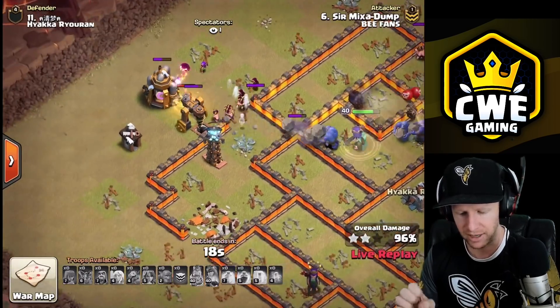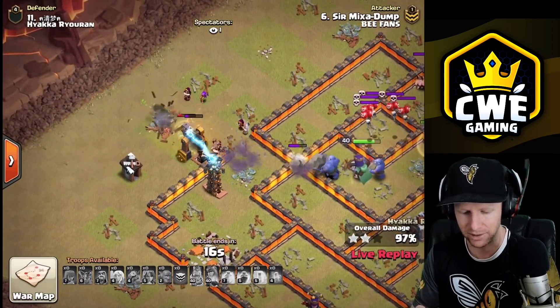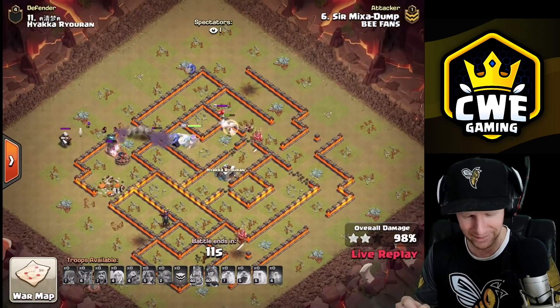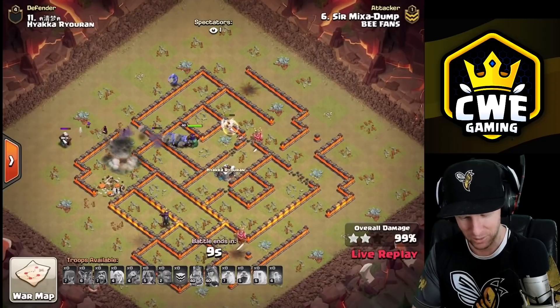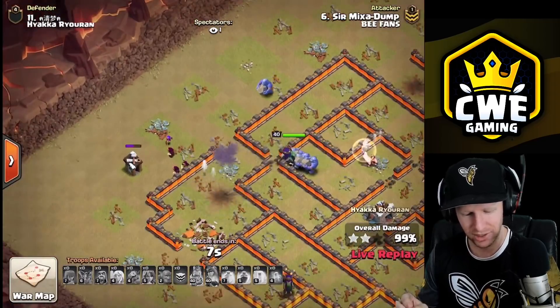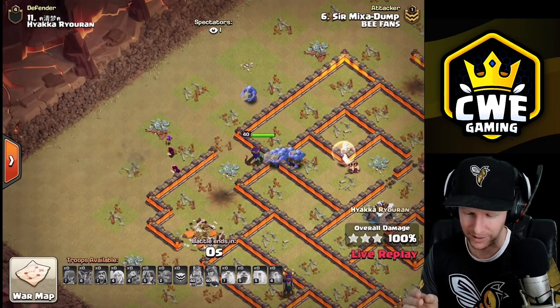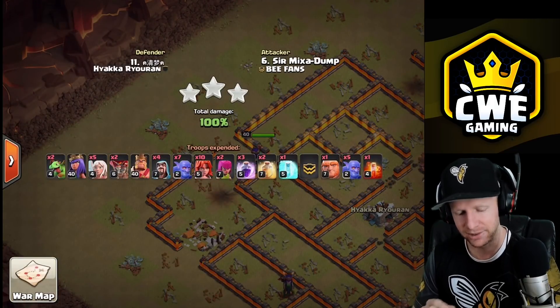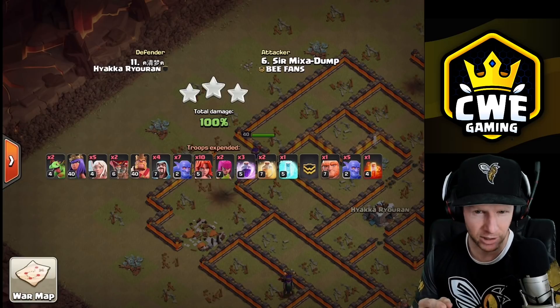It's looking like a three star for Mixa Dump - no siege machine, doesn't even need it. This is one of my favorite strategies at Town Hall 10. As long as he doesn't time fail - which he won't, because that baby dragon cleared out the whole top side - he lands it with a few seconds to spare. It wasn't perfect, but he got the three star anyway. Nice hit.